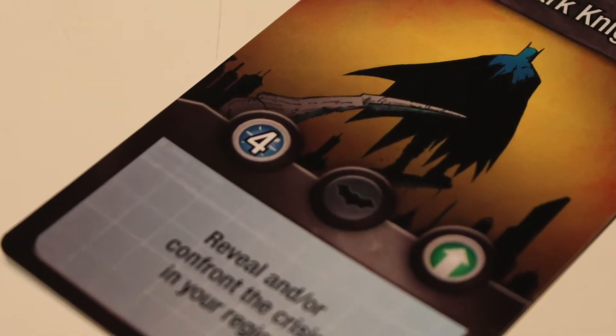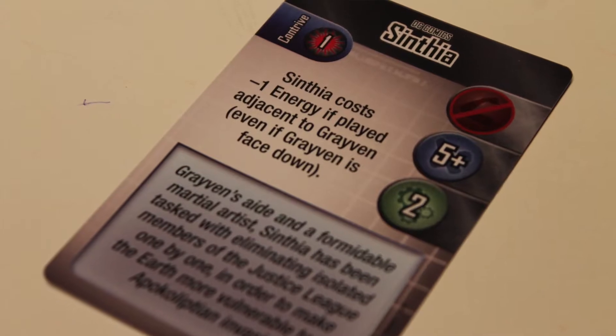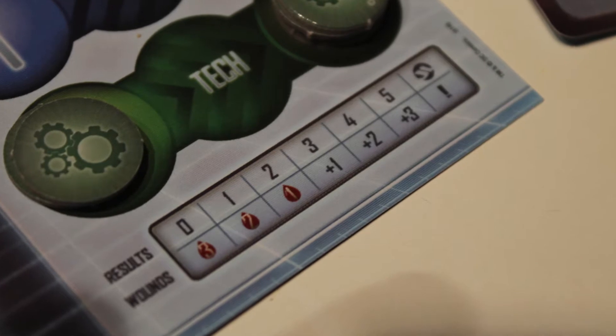Each card has a number on it showing when things resolve — you go in order — so timing is very important in this game. Heroes can move from city to city, or they can move back to the Watchtower to heal and repair. They can attempt to solve crises: if they go to a location with a crisis, they can reveal it or work on it by spending ability tokens matching what the crisis requires. If a crisis requires five agility, they can slide over five agility tokens and it's solved. If they don't have enough, they can slide over some and then roll a die. Rolling the JL symbol solves it outright; some numbers act as tokens, but some numbers also deal wounds to the hero. If the hero gets three wounds, on his next turn he must go back to the Watchtower to heal.